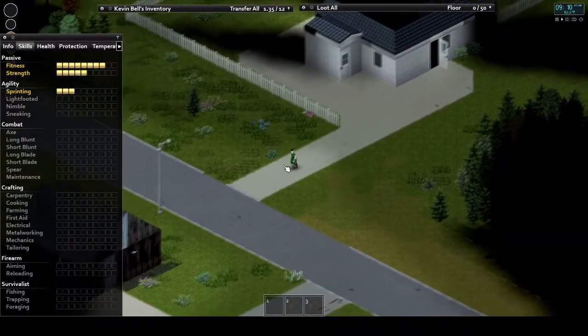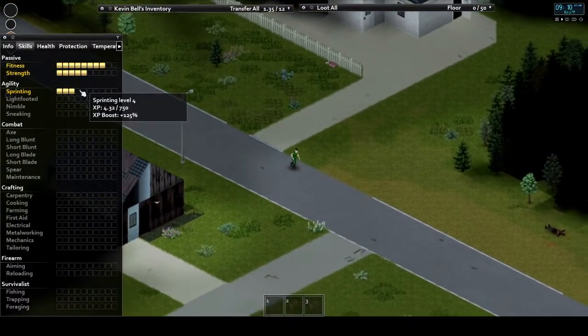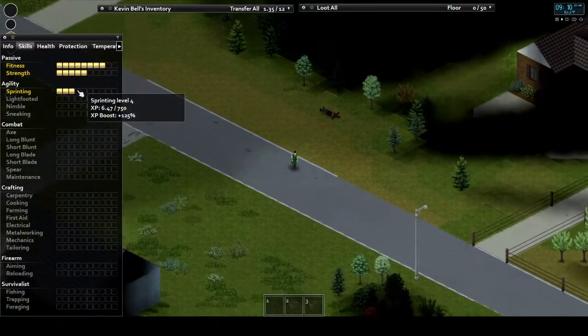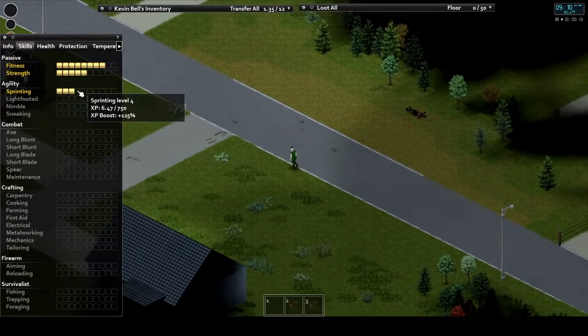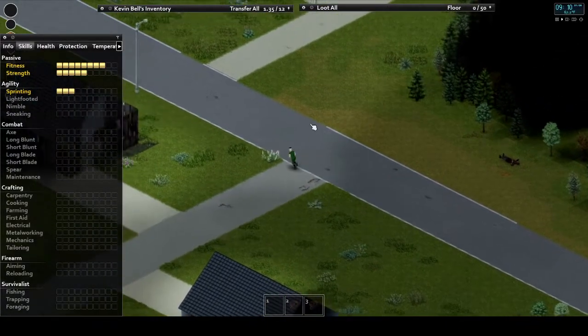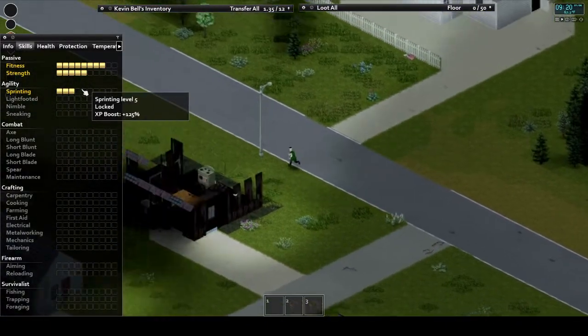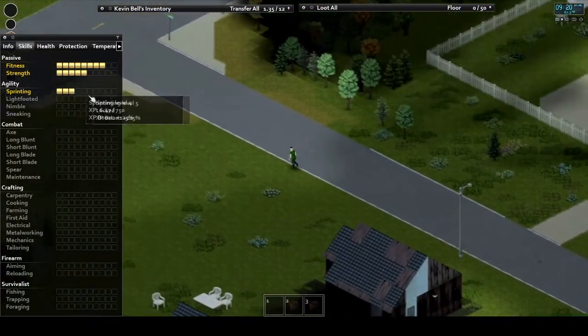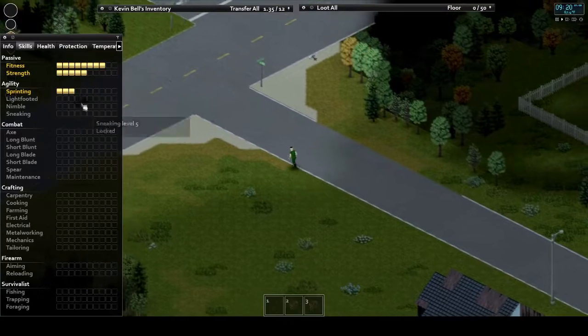Up next are our four agility skills. Let's start with the most obvious: sprinting. The higher your sprinting skill is, the faster you'll run. This is leveled by running, and even if exerted, you can still gain XP by power walking away. It's a fairly straightforward skill.